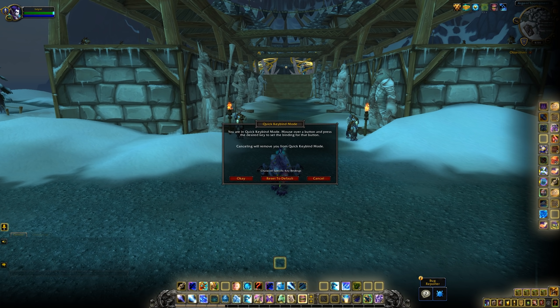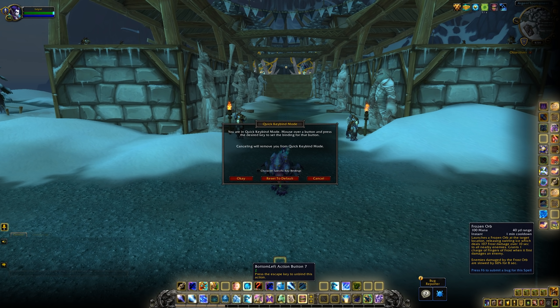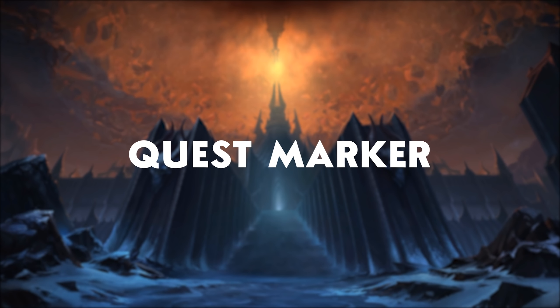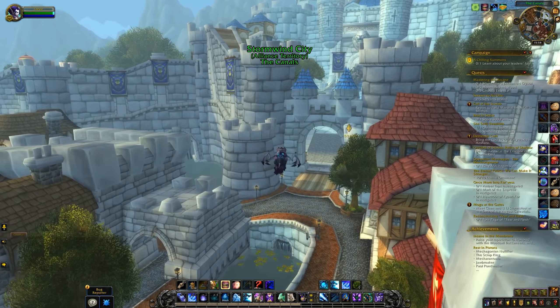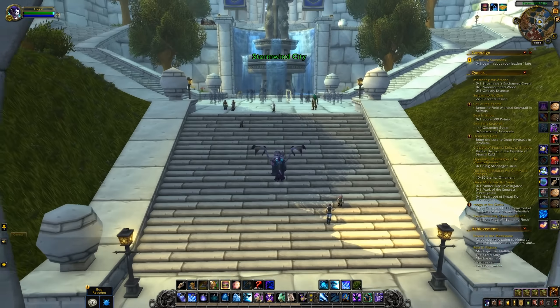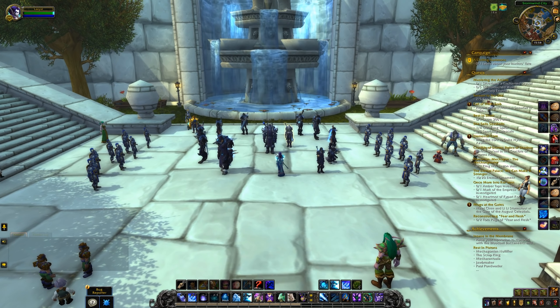The third thing is something add-ons have had for years and it's finally coming to the game, and that's the quick keybind mode. The great thing about this change is that you don't need an external add-on to quickly keybind your spells anymore, which is always a good thing. Next we have the new quest marker — if you've used TomTom in the past it's somewhat similar to that. Basically a marker will show you where to go to complete a quest.